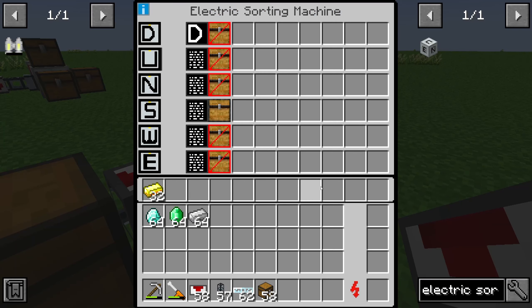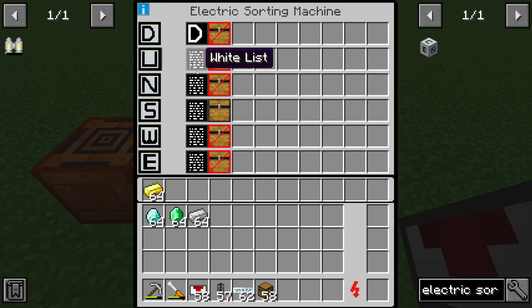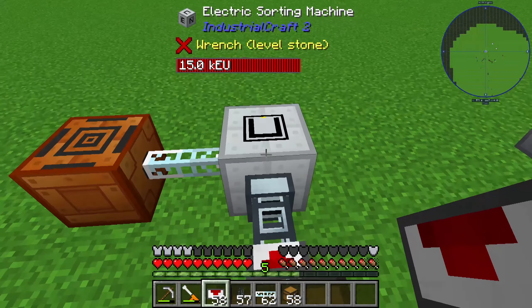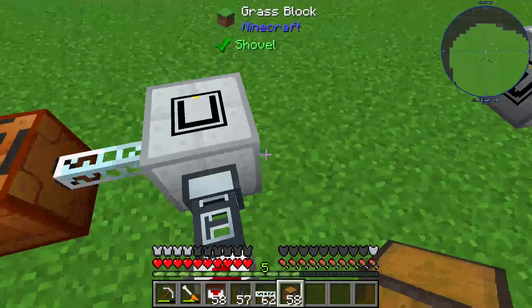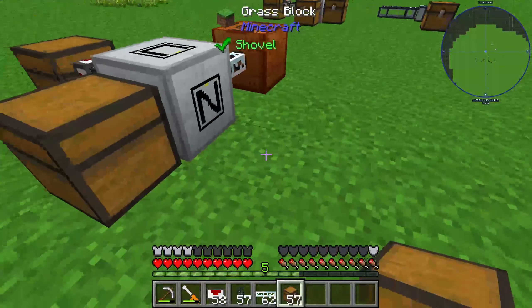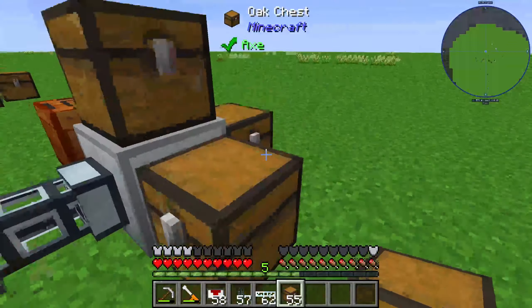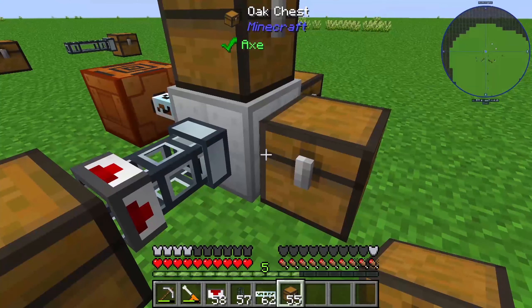Here you can see there are 11 slots, so you have enough space for this machine. The electric sorting machine interface has different types and you need to bring a functional interface next to it, so you need to place a storage like a chest, a personal safe, an iron chest, or something else. You definitely need a storage next to this.